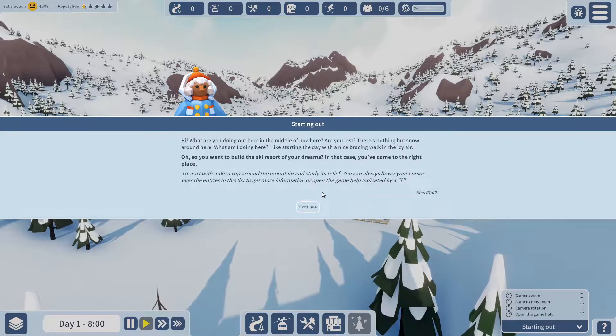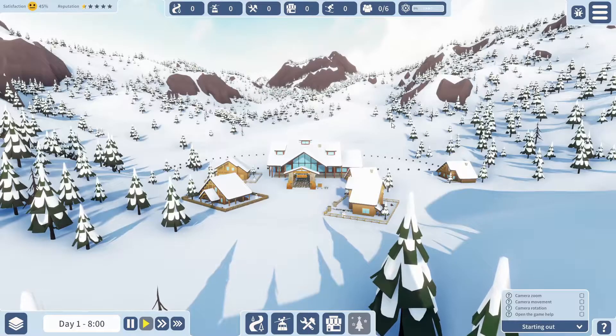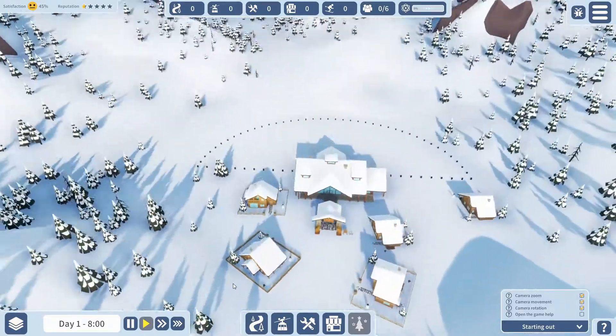Starting out, there's a tutorial character asking what we're doing. He says he likes starting the day with a nice bracing walk in the icy air. So you want to build the ski resort of your dreams — in that case, you've come to the right place. To start, take a trip around the mountains and study its relief. You can hover your cursor over entries in the list to get more information, or open the game help indicated by the question mark.